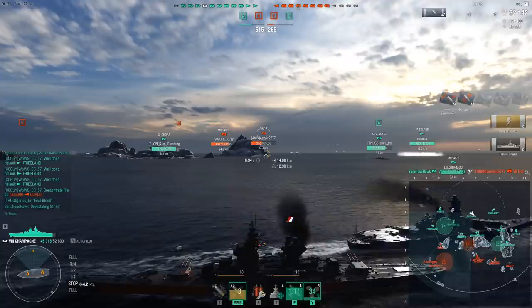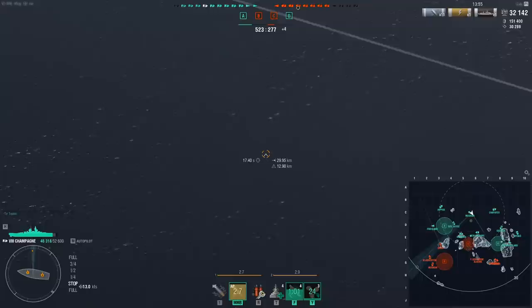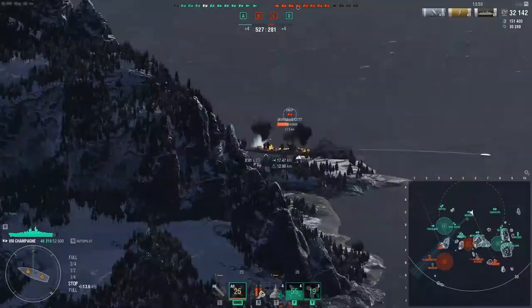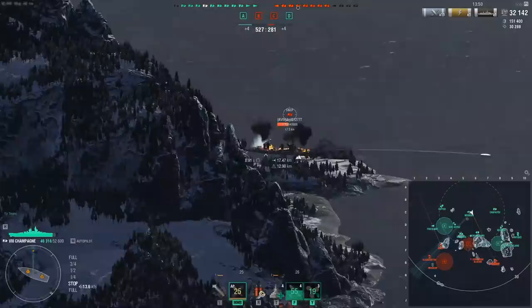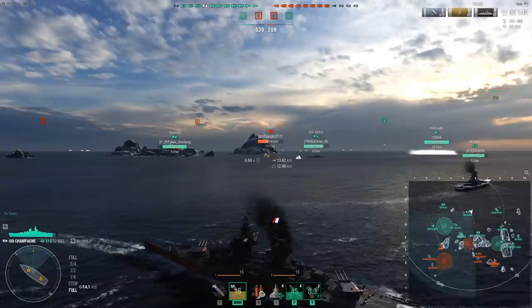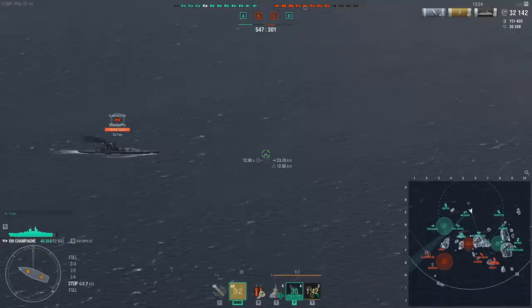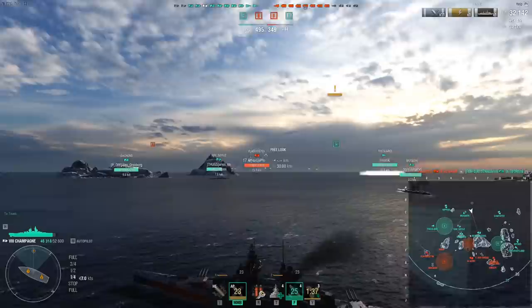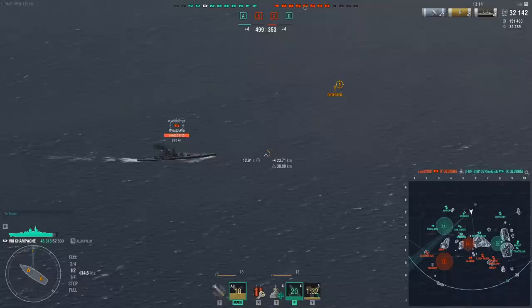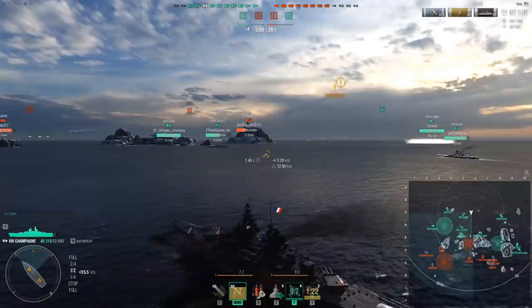Now, the gimmick and selling point of the ship is the main guns — that's what you give up all those other features for. That's why your AA is questionable, why your health pool and armor are trash. You only have 6 of them with a 28.6-second reload — a really weird value considering you can't slot the Tier 9 upgrade. They have a very snappy turret turn time of 180 degrees in 25.7 seconds if you build for it, and a very impressive range of 25 kilometers. The guns are 406mm, which means you overmatch 27mm, but 30mm armor will auto-bounce your shells.